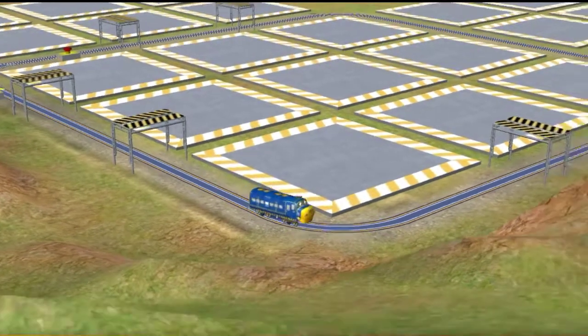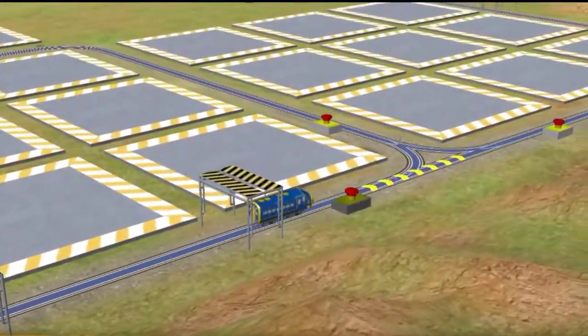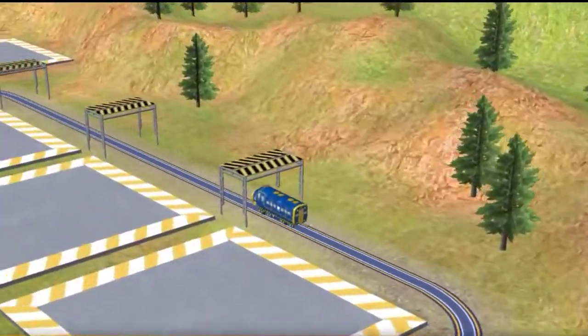Great! Now, drag this slider to get moving on the track. Your first Chugganeer challenge is to drill a tunnel through the mountain. Let's go!